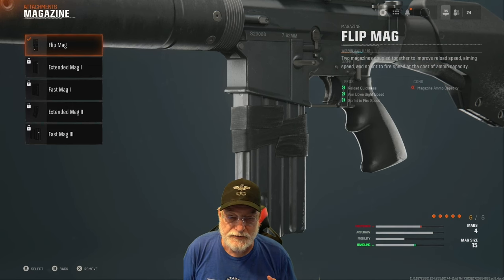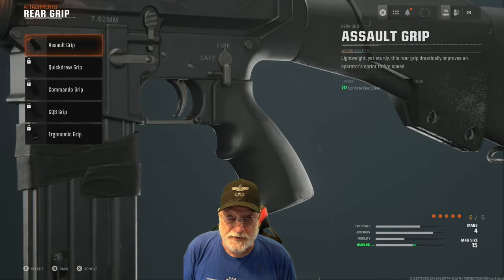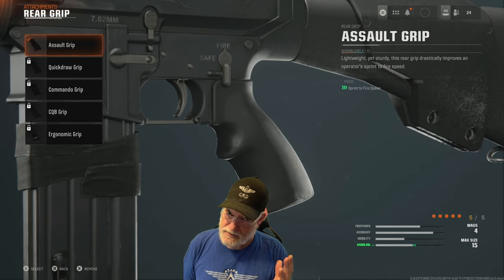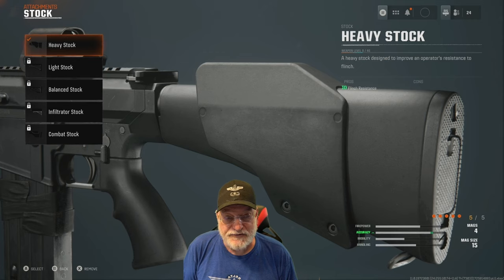The flip mag helps with reload quickness. Then there's the assault grip which helps with sprint to fire speed, and that's important because on these maps, although there are a lot of long lanes where you can shoot enemies at a distance, most of the engagements are clustered around tight objectives — lip to lip kind of engagements. And finally the heavy stock, which helps with flinch resistance.